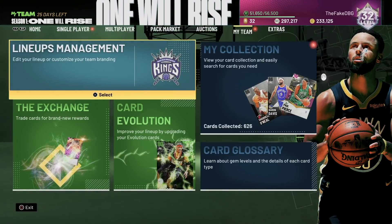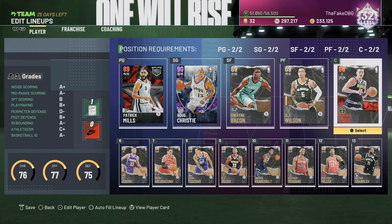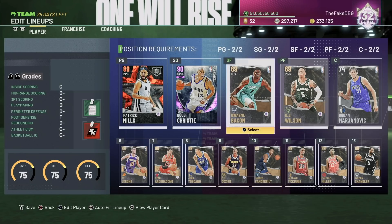Let me just go and make a squad. Literally, for a squad like this, just use a bunch of low-tier players. In terms of centers, if you can get a Boban, get a Boban — because he does make all this easier. Just get a giant in there.